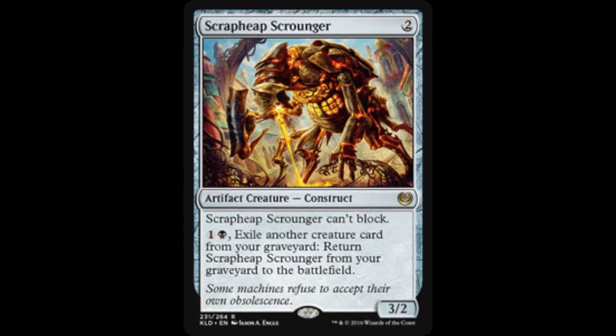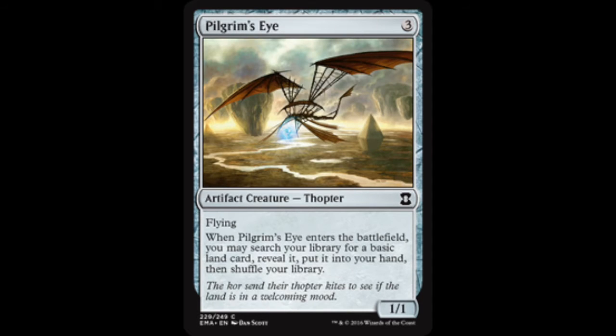He runs a four-of Scrap Heap Scrounger — a three-two for two, very powerful. It can't block, but you can exile a creature card from your graveyard to return it to the battlefield. He also runs a one-of Pilgrim's Eye — a one-one flier. When it enters the battlefield you may search your library for a basic land.